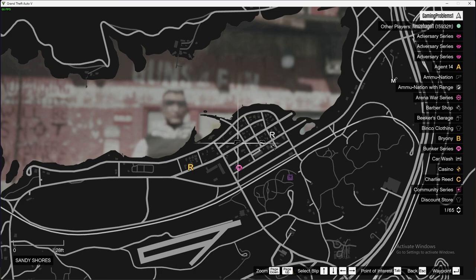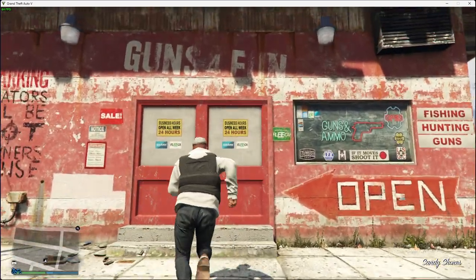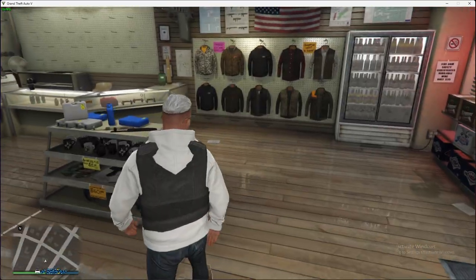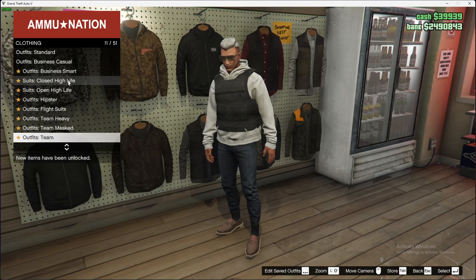There are nine of them on the map. Once you're next to the shop, go inside and buy armor if you don't have it already. Then go to Browse Gear.